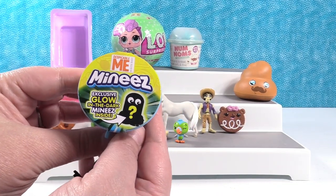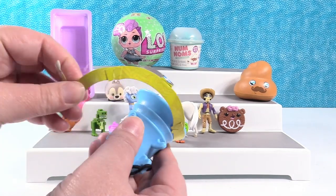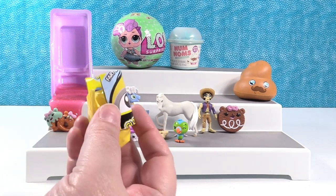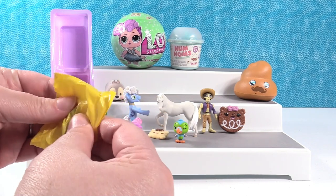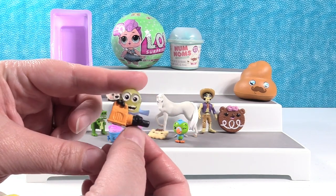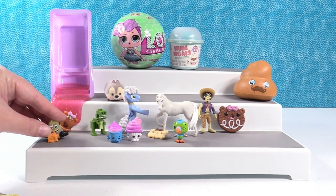Let's open up Despicable Me Minis — the little minions. These are the glow-in-the-dark fart blaster packs. All of the minions in here glow in the dark, and you can get some of your favorites from the regular collection. There's a checklist in case Paul needs to know its name. We have Leaf Blower Minion — one of my favorites. Or Slime Blower. That'd be funny.